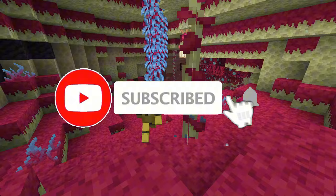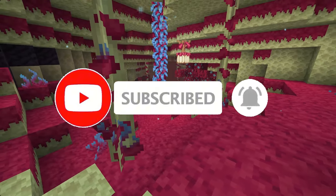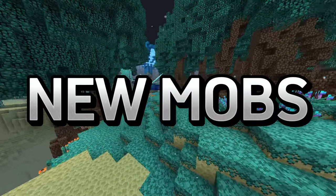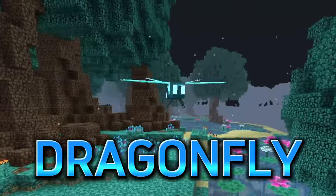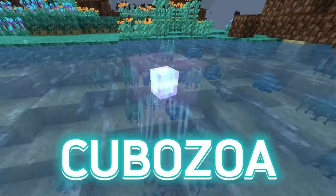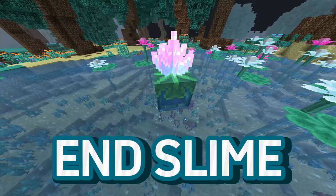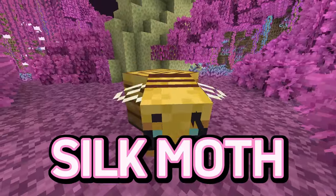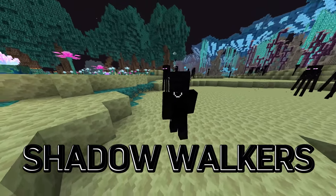Also, if you haven't already, make sure to subscribe so I know you're still with me. Don't forget to like as well, because our next topic is new mobs, which includes the dragonfly, end fish, cuboza — which are basically just like jellyfish — end slimes which vary by biome, silk moths which live in hives like bees, and shadow walkers, which are super creepy.